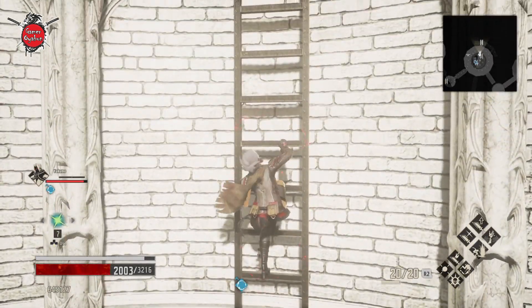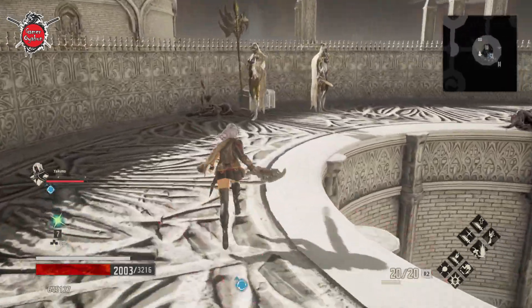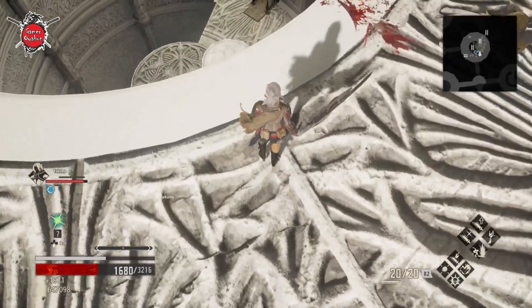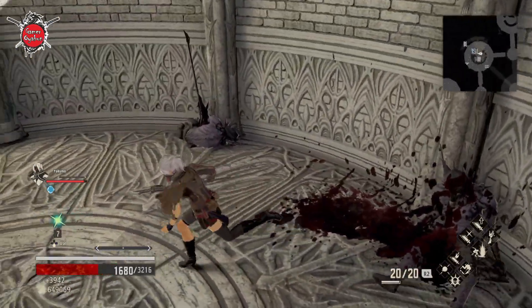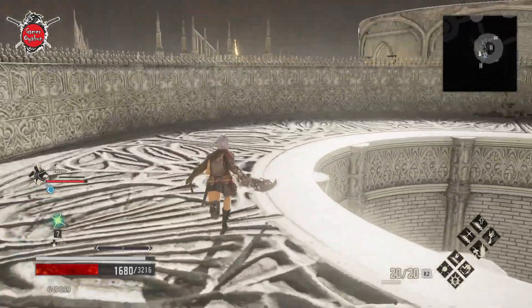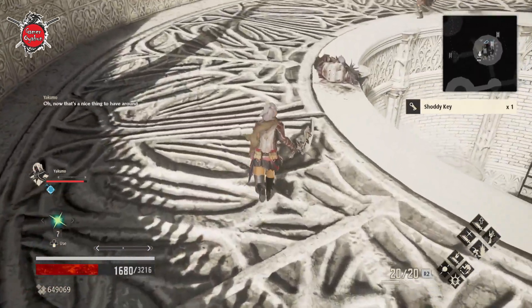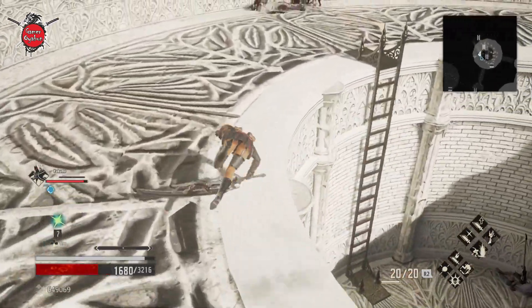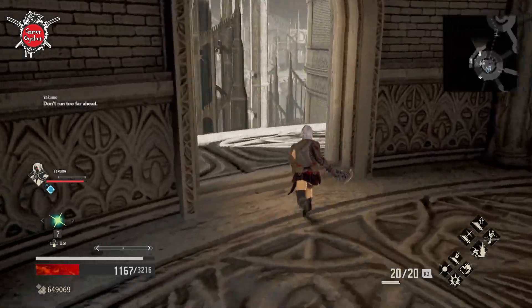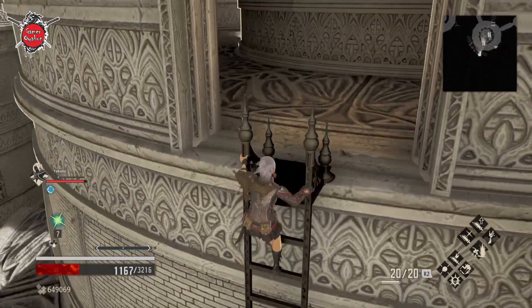Let's keep going up. There is a nice chest in there — and a lot of words come to mind to call the enemies, but most likely all of them are censored on YouTube. Let's open it up — okay, Shelly key. And where are we supposed to use this key? There was something by the drop. I feel so lost. I remember there was a path upstairs that we didn't take before. Let's go back up.